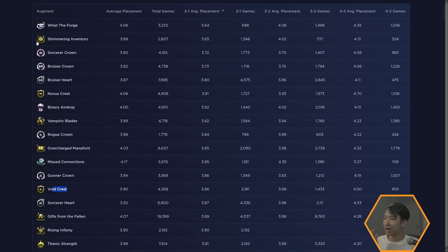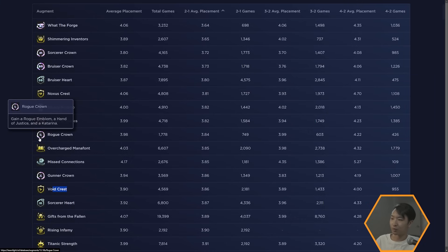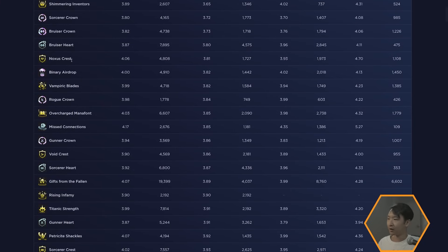There are exceptions — sometimes a crown gives a full item for some traits versus half an item for others. With something like Rogue Crown, a unit gains an insane ability: Edge of Night built into their kit, letting them jump to the backline. For a champion like Darius in a rogue comp, that's incredible. But Rogue Heart just gives a plus-one trait, which doesn't really help at all.